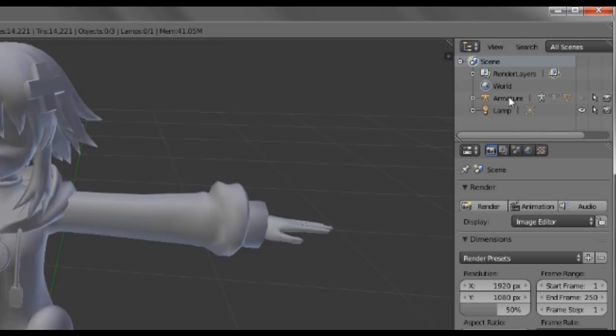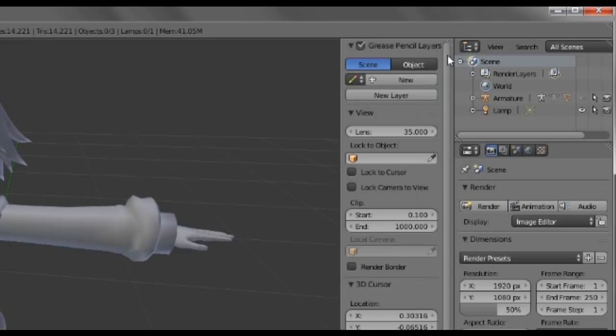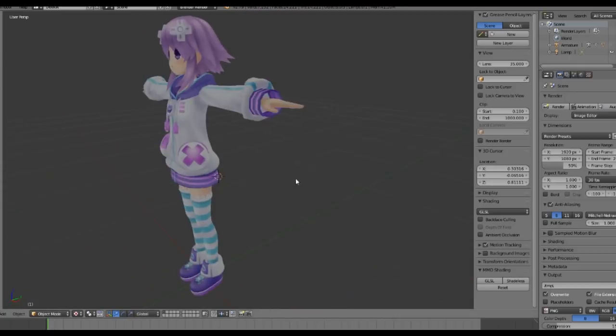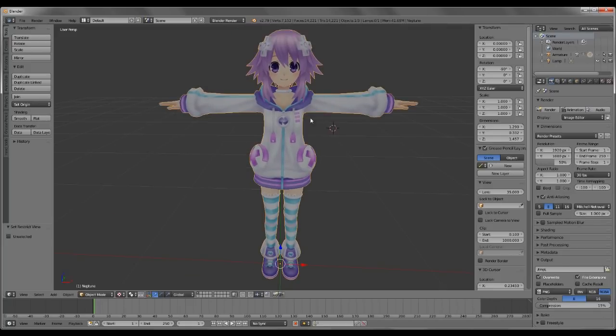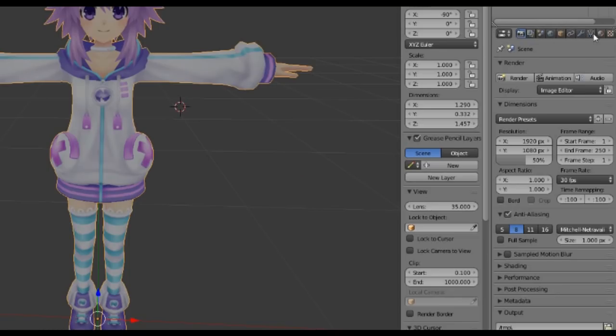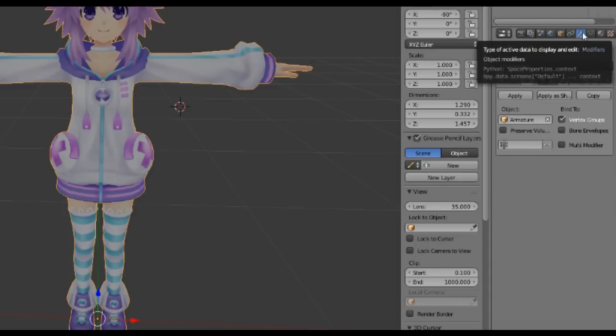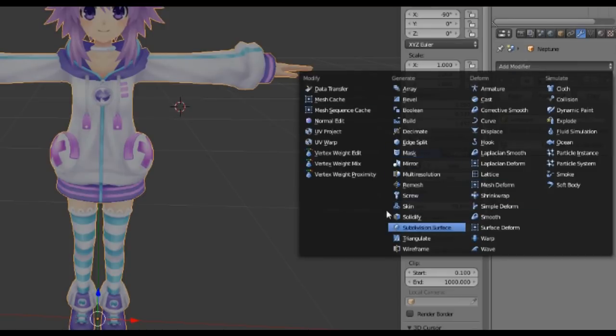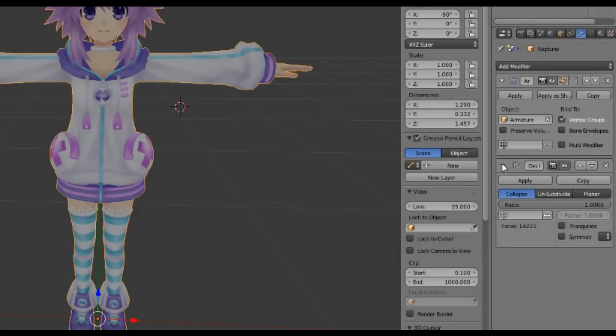Up here you can see scene, world, camera, lamp. There's a little plus here. If you press the plus, you can see the shaders. Take Shadeless and you can see the textures. So the thing we're going to do now — we have Neptune selected. Here at the side you can see some icons. Press the modifier — object modifiers, yes. Then Add Modifier. Here's a bunch of things. The skin thing looks like a fidget spinner. Anyway, we're going to take Decimate. So now we have a Decimate modifier right here.